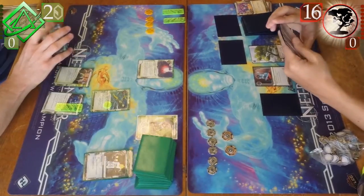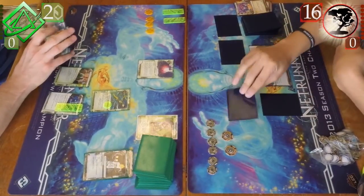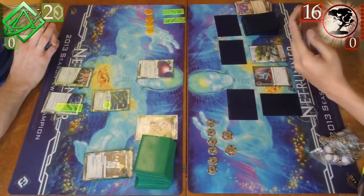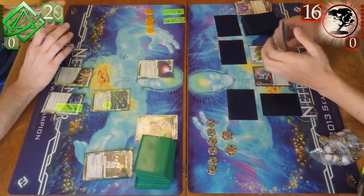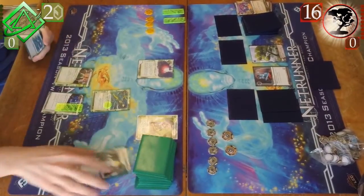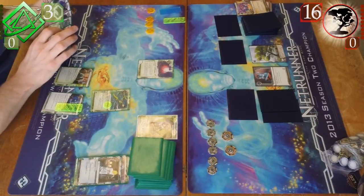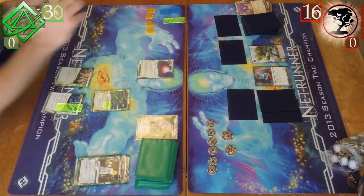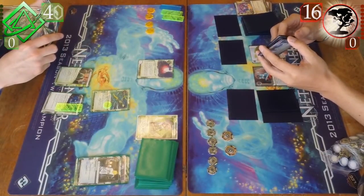In my hand there's another Self-Modifying Code, a Dagger, a Corroder, and a Sure Gamble. Money would be very, very helpful at this point. And I don't have any stealth credits to actually use Dagger, so it's not worth playing unless I get the Cloak. I probably should have trashed the SMC here to actually install that Cloak, then installed the new SMC and used that SMC to get Refractor. Then I could keep Procoing up and slowly build up my economy while getting into servers and putting pressure on him for free, essentially. Between the Cloak and Lockpick, I can get into almost everything for one credit, if I have to spend any at all.